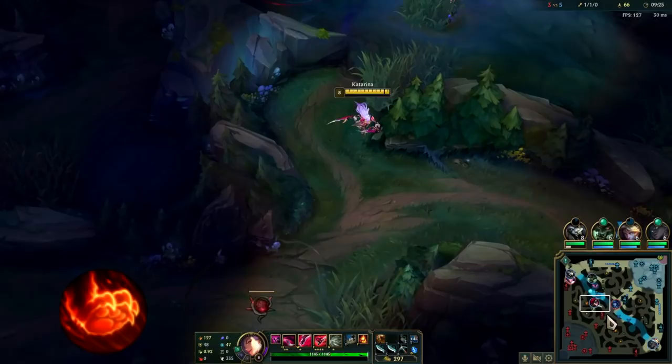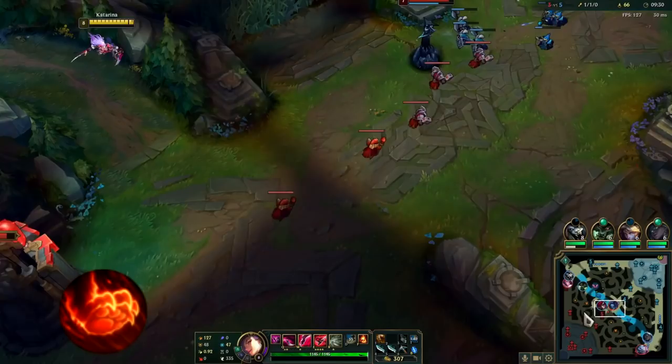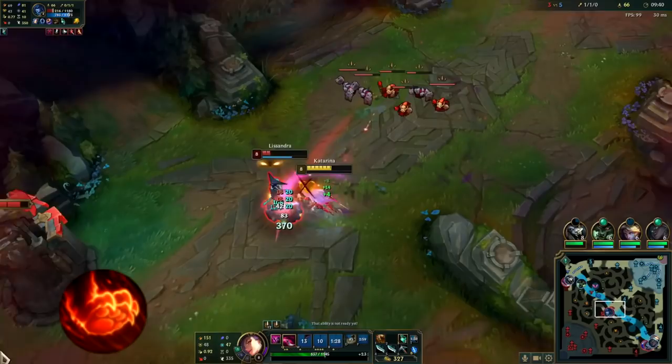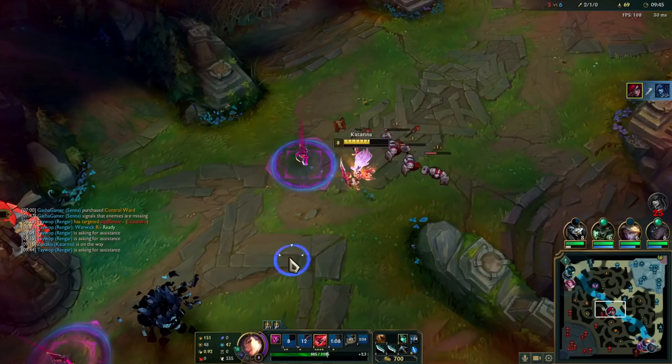Lastly, I go Relentless Hunter. Usually when I go Electrocute, I go a bursty roaming glass cannon build. The extra movement speed helps me gap close to my targets and maneuver around fights better. Also, when it comes to roaming around the map, it helps me get to parts of the map quicker, and that helps with making picks and being present in fights.